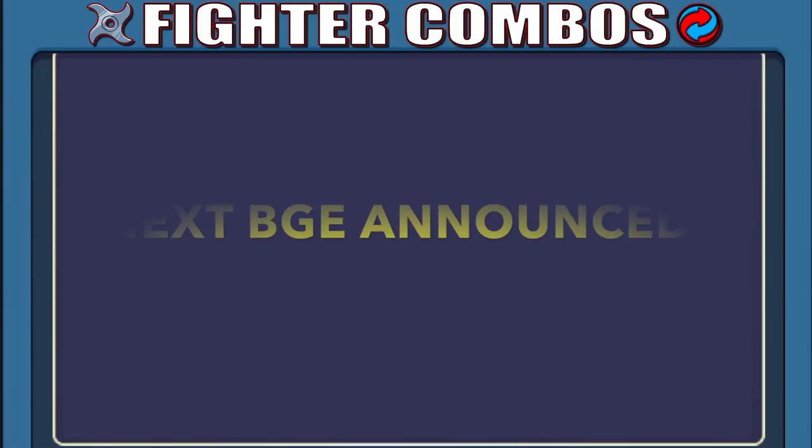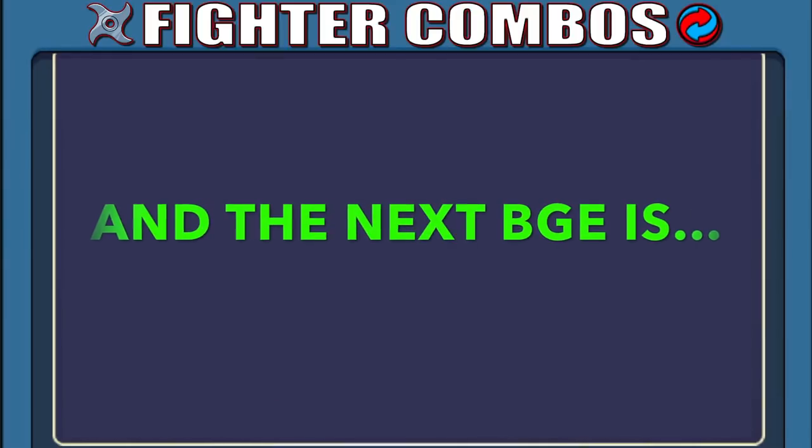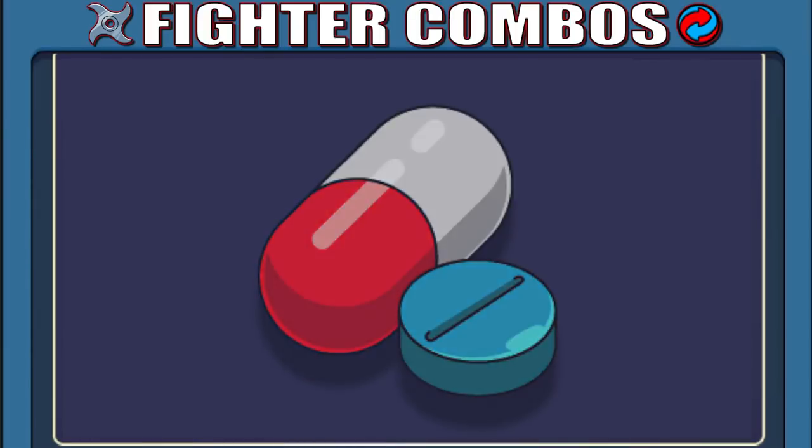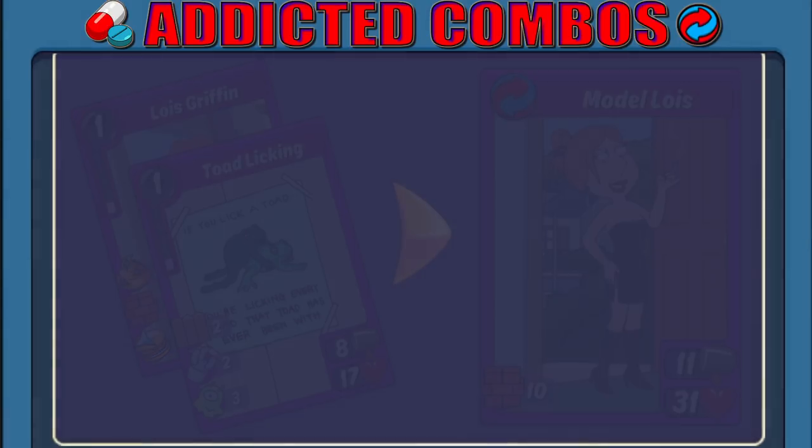Now before we get into my top 5 list for Lois' combos, I do want to highlight one more combo. For those who may not have heard, the next battleground effect has been officially announced, and it's going to be a brand new one. Coming after fighter is the long awaited Addicted BGE. Currently, there is one Addicted combo for Lois, and that's Model Lois. It's not my favorite combo for her — it doesn't even make my top 5 list. However, it's fairly decent defensively. When everything is quad fused out, the combo has just over 20 sturdy wall, plus it has some fairly high HP, which makes it a pretty good buffer.